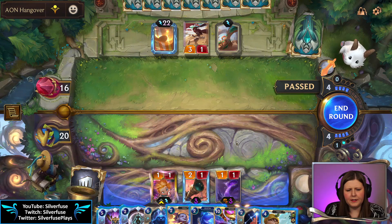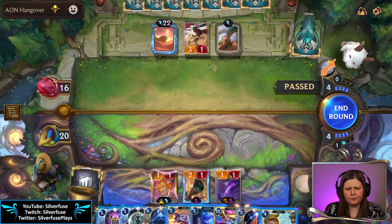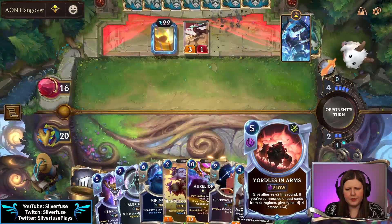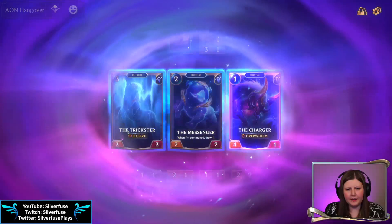I feel pretty decent about passing here. Yordles and Arms two out of four — I'll take the pass now. We have to find things for Yordles and Arms. Take the elusive for Zoe as well as the future.